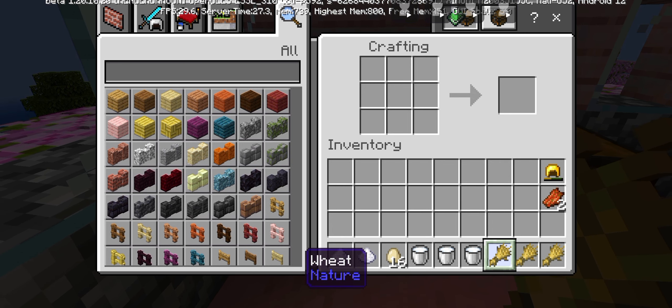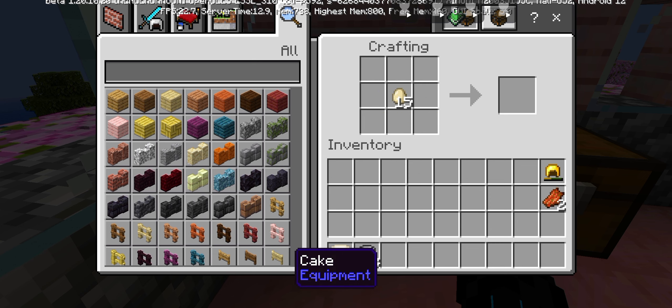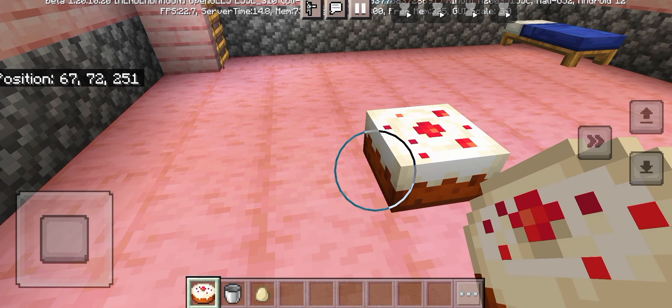We will put three pieces in the top, three pieces in the middle, and two pieces below. You will put the cake in the top.